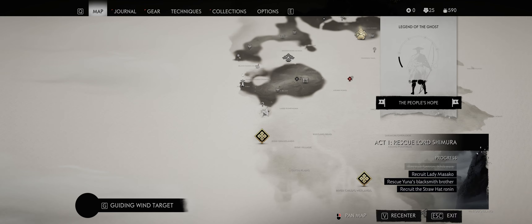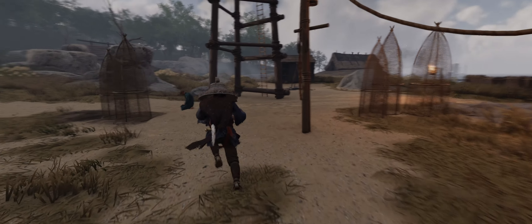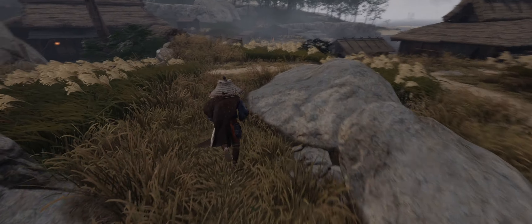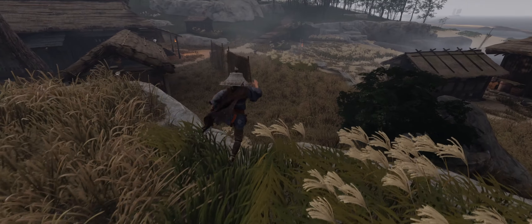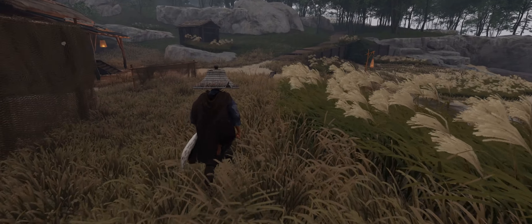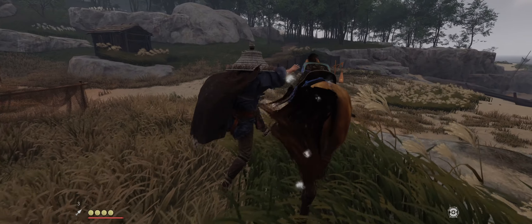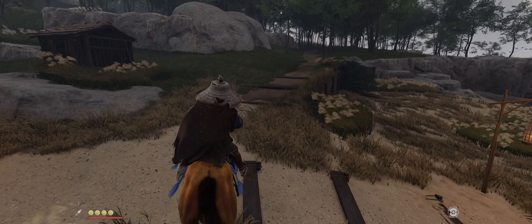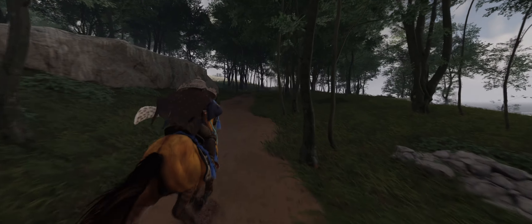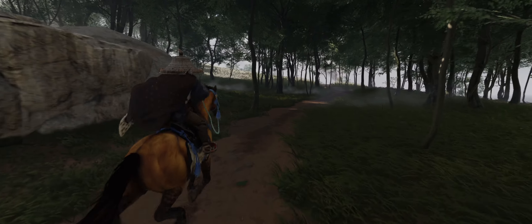Ghost of Tsushima is an open world samurai ninja game that more or less imitates the Ubisoft open world template. It is set at the end of the 13th century on the island of Tsushima in Japan, fighting back against a Mongol invasion. If you were afraid when I mentioned Ubisoft, in my opinion this is one of the most refined versions of that Ubisoft open world template that we've ever had.